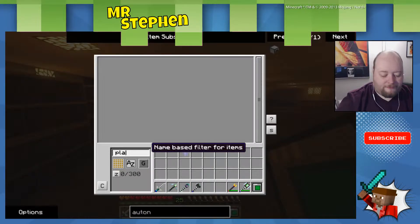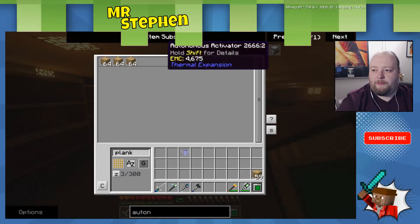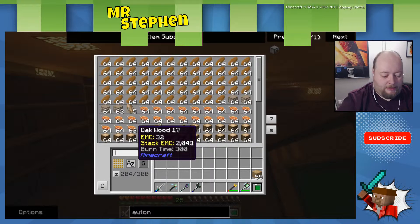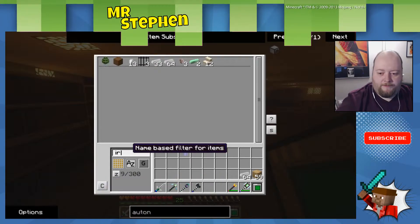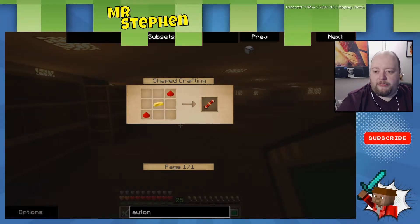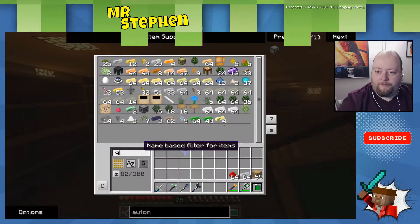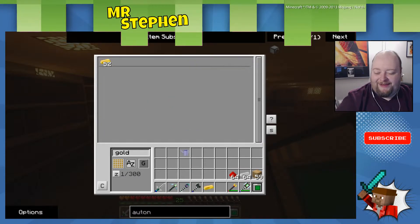So I'm going to get my wrench out. We need some planks because we're going to need a chest. We also need a piston, which is iron, redstone, and cobble. Let's get some iron, redstone, and cobble — I'm going to have to go over to the boxes for that. We also need some tin, one gold, and two redstone. We've got some redstone ready. We do have gold — there we go.